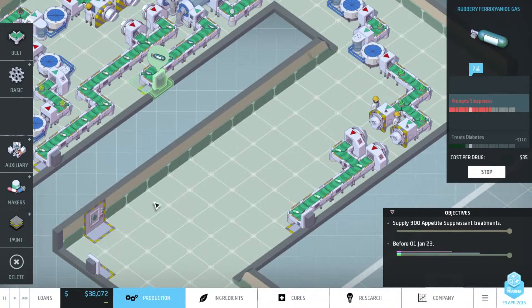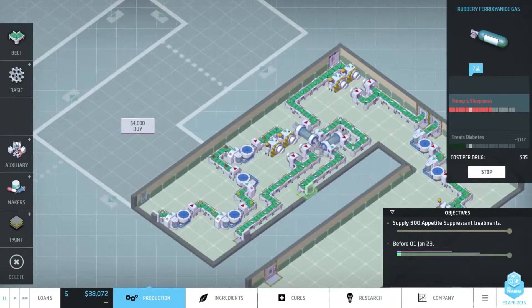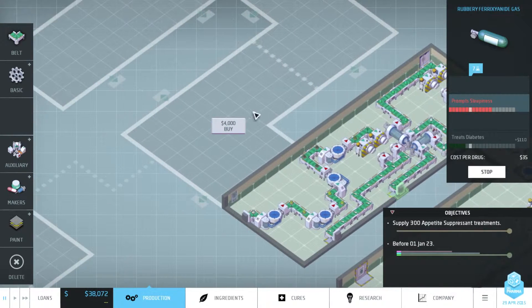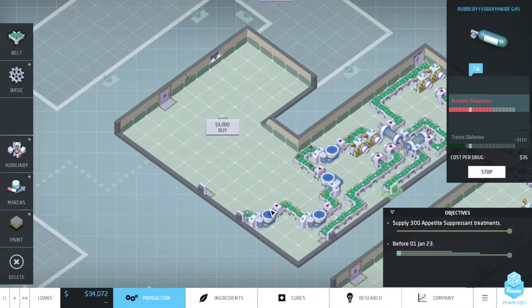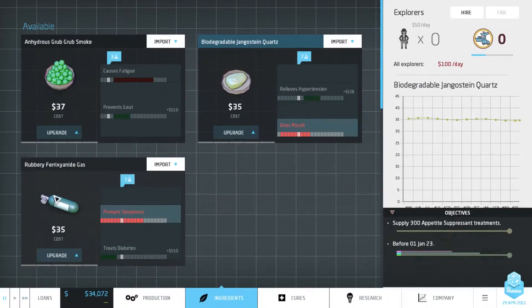Could we do this on this plot of land? If not, we'll just buy this plot of land. Or perhaps we'll buy this one, because that means that we can fill up this space and go over there. We're going to need some more space because we want to upgrade one of our ingredients. Let's set this to import the ferroxianite gas. Let's see the prerequisite requirements - we need a concentration of 10 and 12. It's at 7 now, so we'll need to increase it by 3. And then we will need to upgrade it with an ionizer.